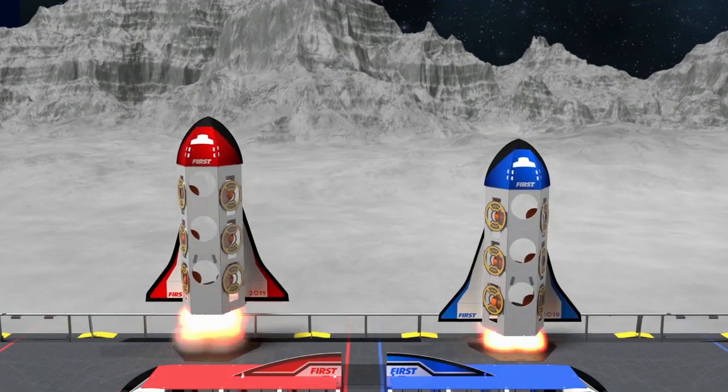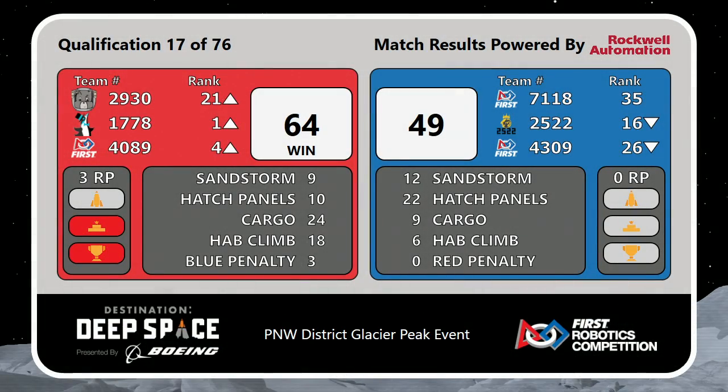And just like that, ladies and gentlemen, the Red Alliance coming out on top. 64 points gives them the win. Three ranking points gives them what they need for Chill Out to take the number one seeded position right alongside Stealth Robotics, who climbs their way to number four. As we move into match number 18, we'll be right back.